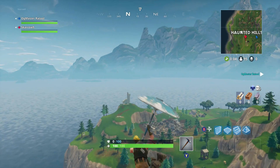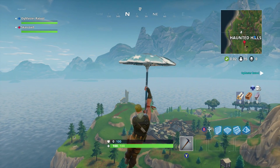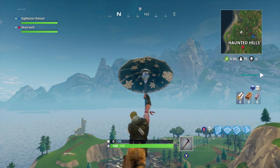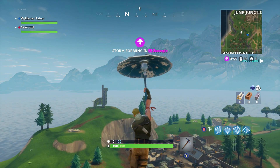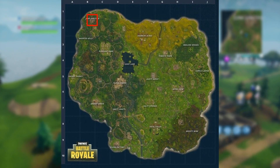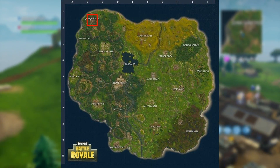Hey guys, Scare9 here, welcome back to my channel. Today in this video I'm going to be breaking down one of the five brand new named locations in Fortnite Battle Royale. We are going to be taking a look at Junk Junction, which you can find on the very top left-hand corner of the entire map.